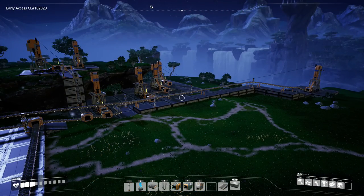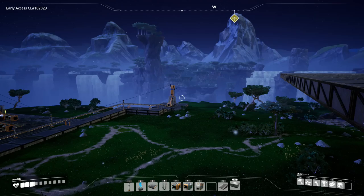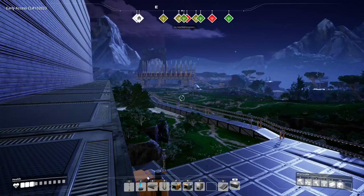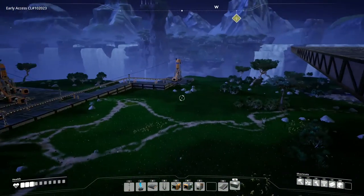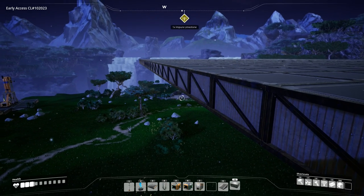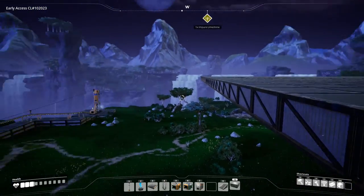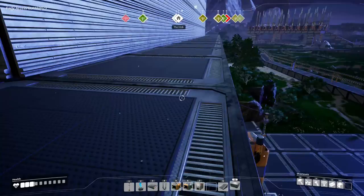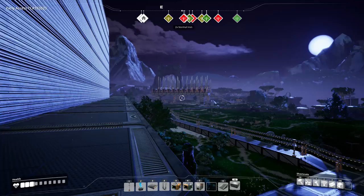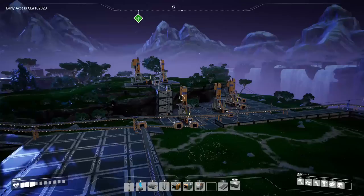Remember all those resources that were back here — all those eight iron and the one limestone? We're taking advantage of those. They're all put up into a line and ready to join into our base. There's another limestone down there, but it's just an impure one. There are two more limestone here and there that I've also connected up, so we have three limestone and eight iron — all impure, by the way.